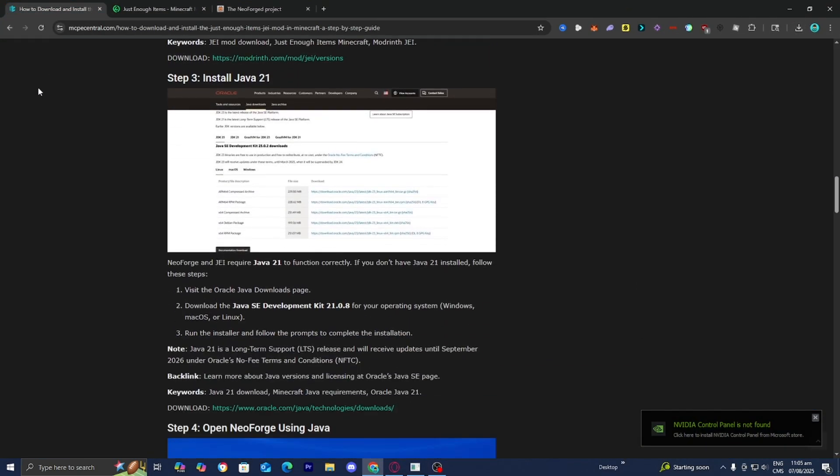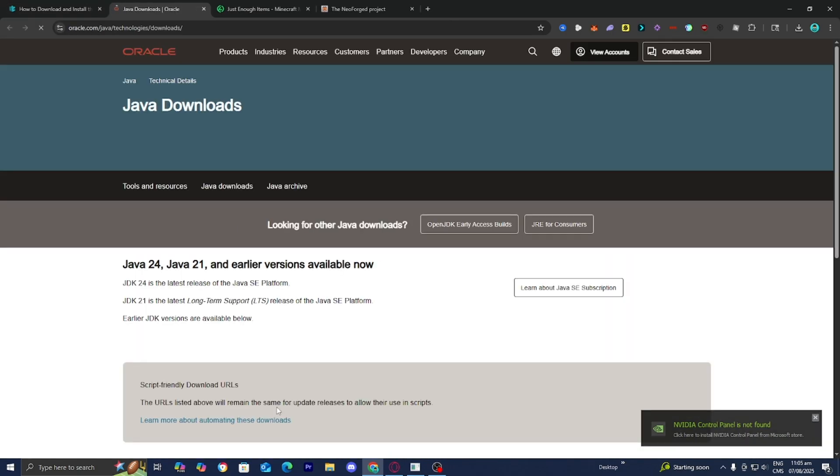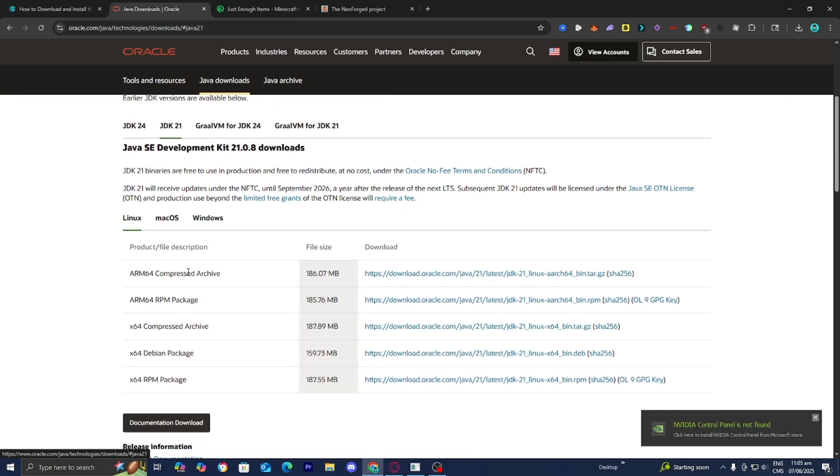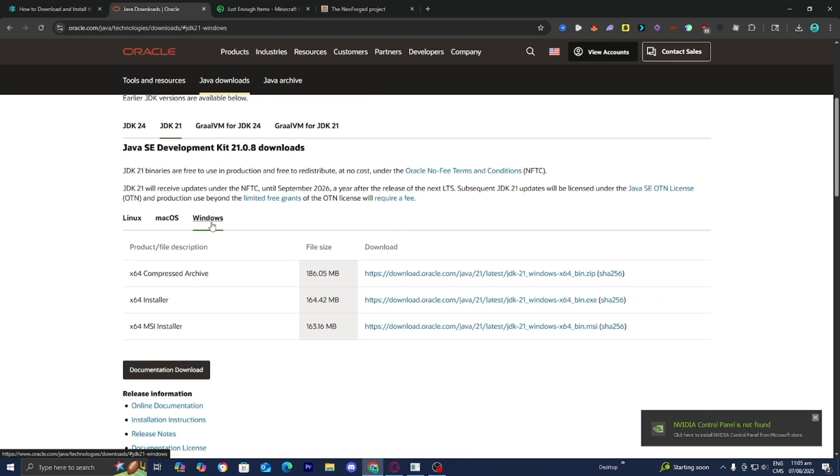The next thing we need to do is install Java 21. In order to run mods, shaders, and basically anything involving Minecraft, you will need to have Java installed on your device. Underneath step number three, you'll find a link that says Oracle.com. It will redirect you to a page where you can select JDK21, then select your operating system, and install Java for your OS.